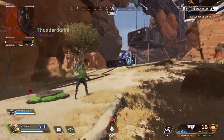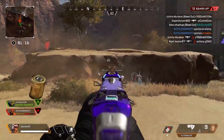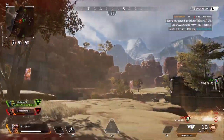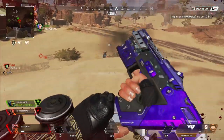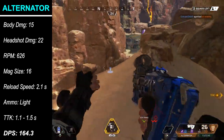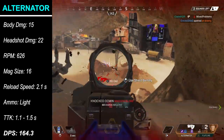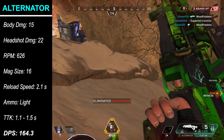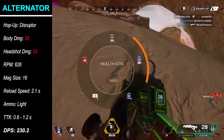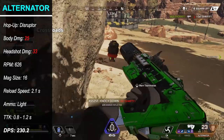Next up are the Alternator SMG and RE-45 auto pistol. Thanks to the new Disruptor rounds hop-up, these two guns have seen a major buff in Season 2 — one of them so substantial that it's now one of the best guns in Apex Legends. Without the hop-up, the Alternator sits at a decent 15 damage to the body and 22 to the head. With the Disruptor rounds, which are much easier to find than the legendary Turbocharger, you dramatically increase damage output against shielded legends — a whopping 40% additional damage. Since body shields count as additional health in Apex, the Alternator does 25 damage to the body of any shield regardless of tier.